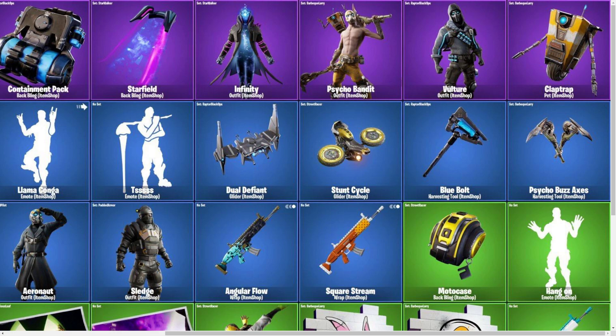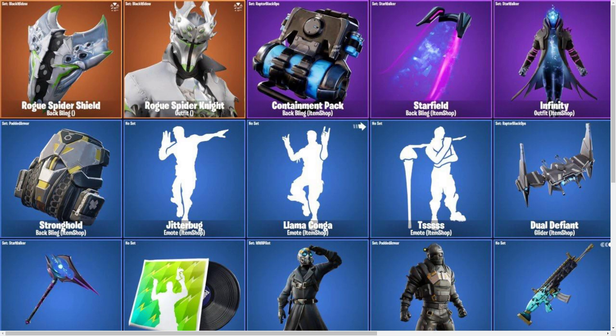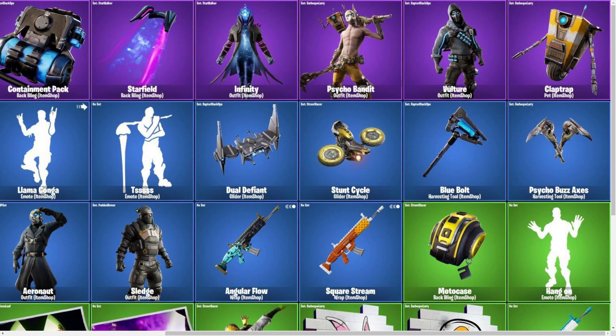The yellow or orange with the pants and everything like that. And I think this is the glider that goes with — I cannot remember any skins this morning — but you guys know what I mean, you've seen this glider before probably. Then we have the Blue Bolt pickaxe, which is going to go with the Vulture skin most likely, just because it has one of those blue vials in the middle like he has on the skin and the back bling. Psycho Buzz Axes, which I'm guessing is going to go with the Psycho Bandit, because as you can see in his hands there, he does have them in his hands.